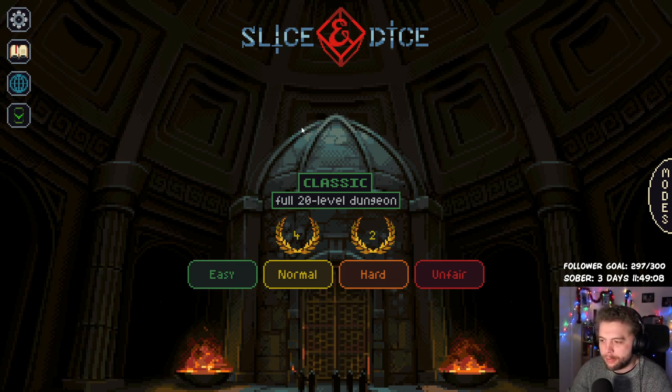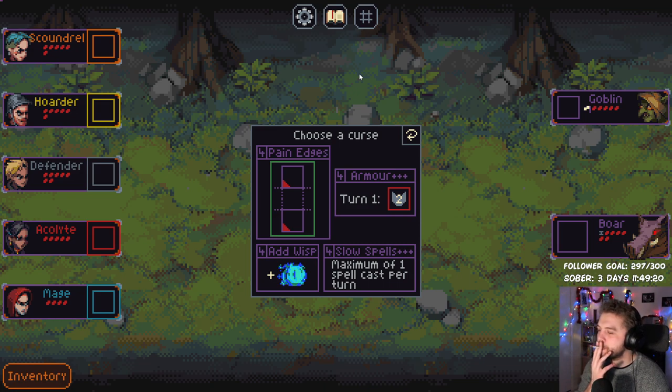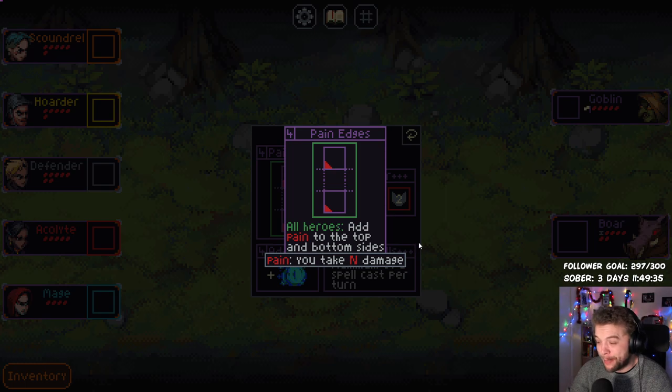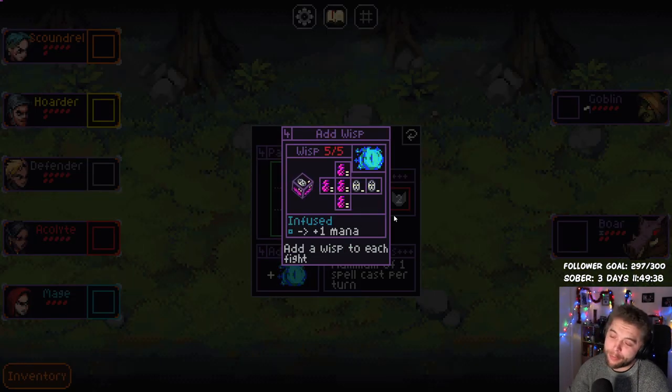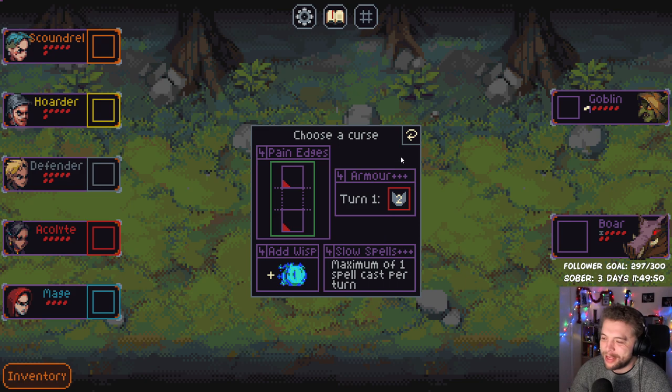Okay, let's get started with some Slice and Dice. It's been a long time since I've played it, so I think we'll start off on hard mode and see what we can do. We've had good luck where we've chosen slow spells — can be a little bit annoying but not too bad. Pain edges: all heroes get pain to the top and bottom. I don't want that. Adding a wisp might not be too bad, but they do have weaken. Inflicts pain at the start of the first turn, shield two to all enemies — I'm gonna re-roll.